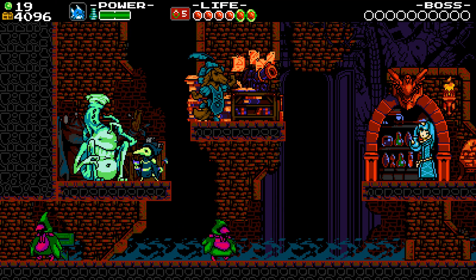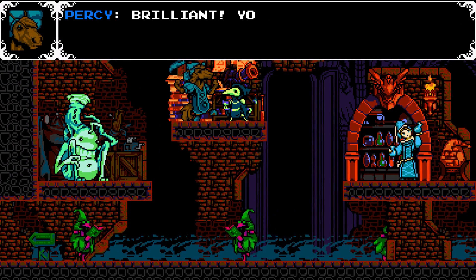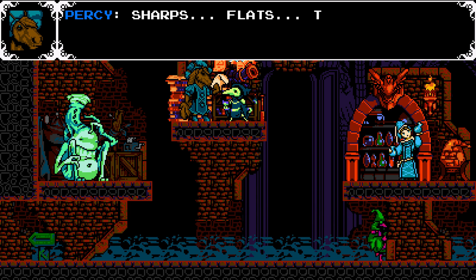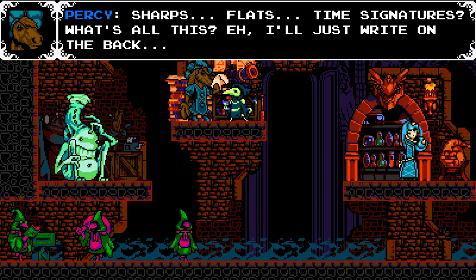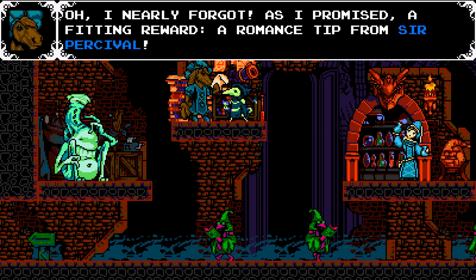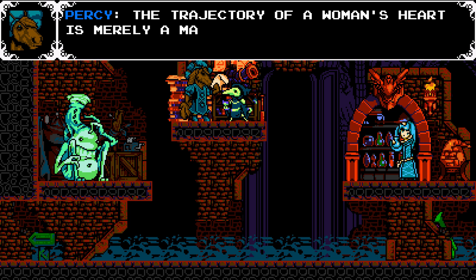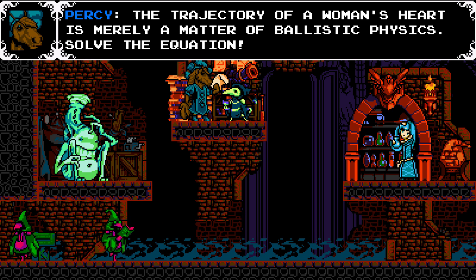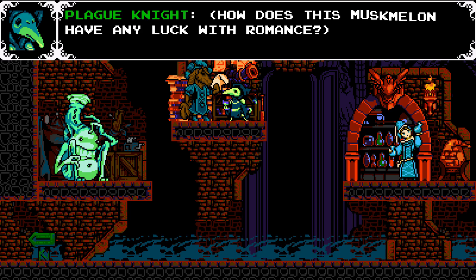Oh wait — not this guy, I need to talk to him. Hello! Brilliant, you brought a sheet of paper, 500 gold for your trouble. 'Shops, flats, time signatures, what's all this?' Yeah, I'll just write on the back. 'Oh, I nearly forgot — as I promised, a fitting reward: a romance tip from Sir Percival. The trajectory of a woman's heart is merely a matter of ballistic physics, solve the equation.' What? How does that muskmelon have any luck with romance?